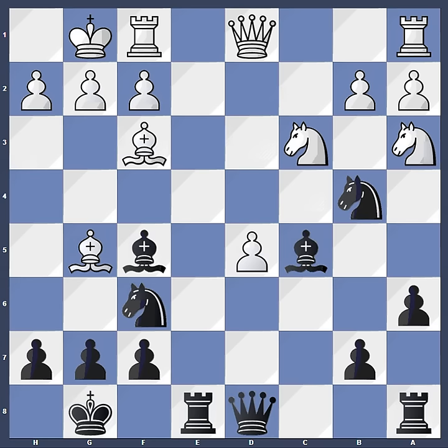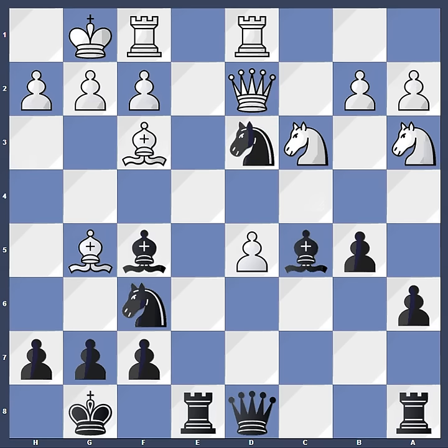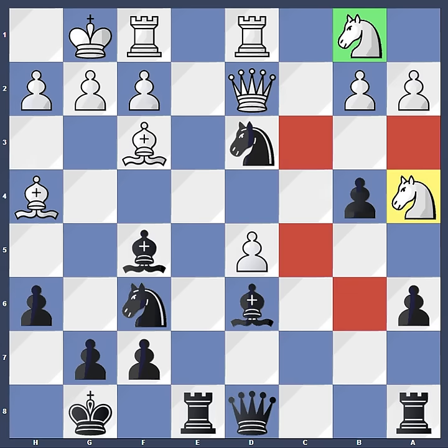And he has succeeded already. Qd2, b5, Rd1, and knight d3. This is a very annoying knight for Karpov, and Kasparov is already having the better position despite his one-pawn deficit. The immediate threat is b4, pinning the knights. So Karpov has to retreat his knight to b1. Then h6, Bh4, and b4 followed. Knight a4, and bishop d6. Now we can see that both white knights are practically out of play — they have no available squares.